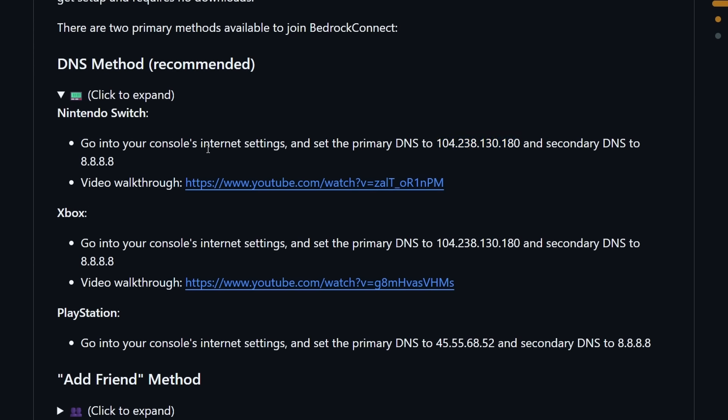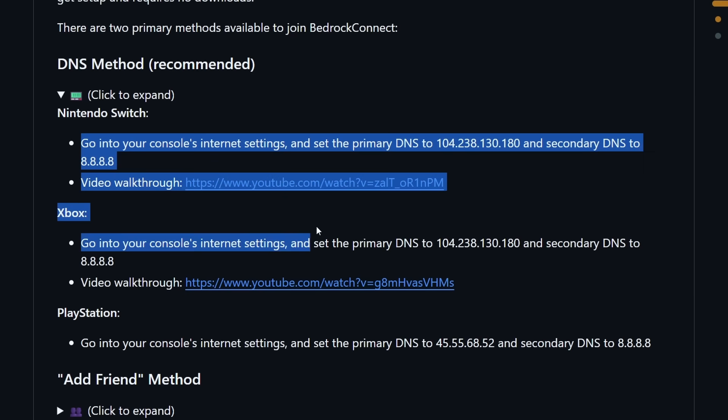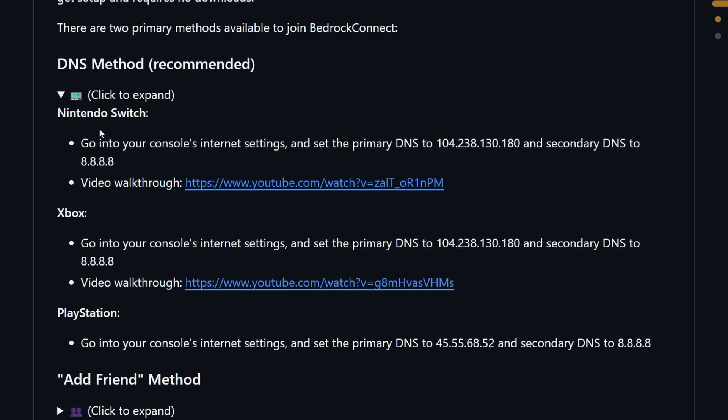The instructions say to go into your console's internet settings and set your primary DNS to the listed IP, and the secondary DNS to 8.8.8.8. This method is the same for both Nintendo Switch and Xbox. But if you're using PlayStation, the primary DNS IP is different — it starts with 45 instead of 104 — though the secondary DNS is still 8.8.8.8.